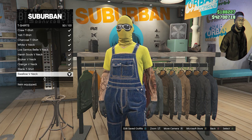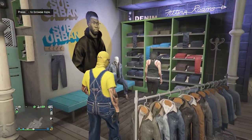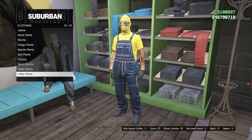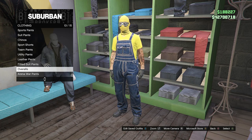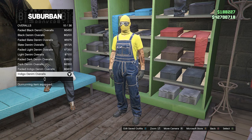After you do equip the swallow v-neck t-shirt, you can now just back out of your tops, walk over here to the pants section. Whenever you do get here, scroll down to overalls, which should be right down here on slot 13. Go ahead and click on overalls and you're going to equip the indigo denim overalls, which will be on slot 10.